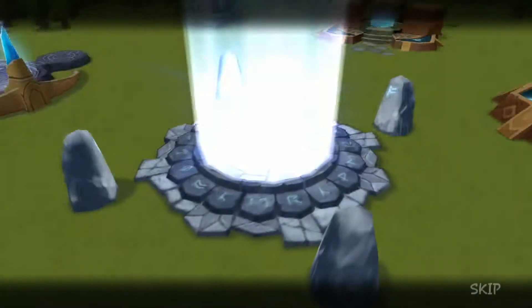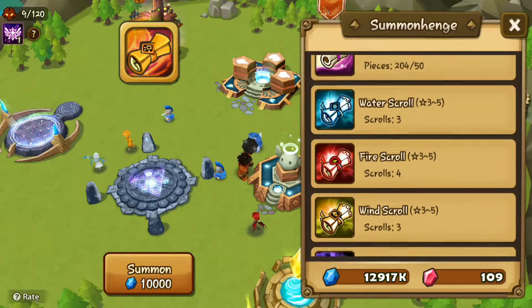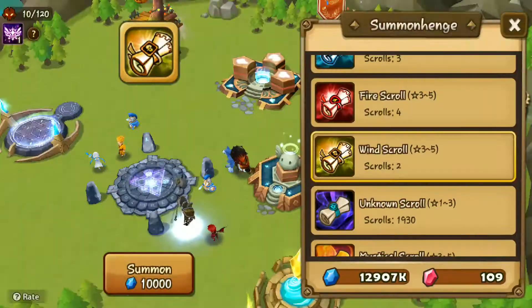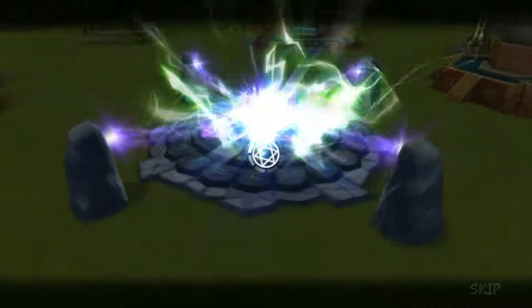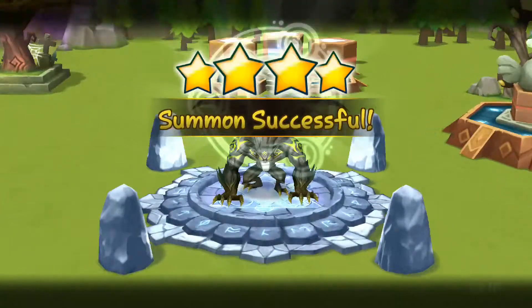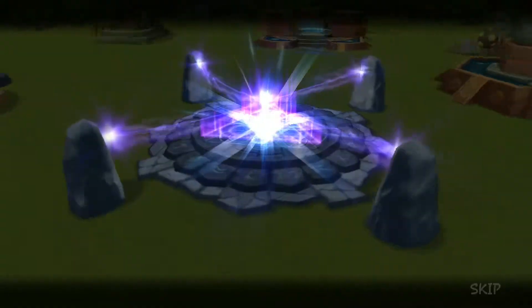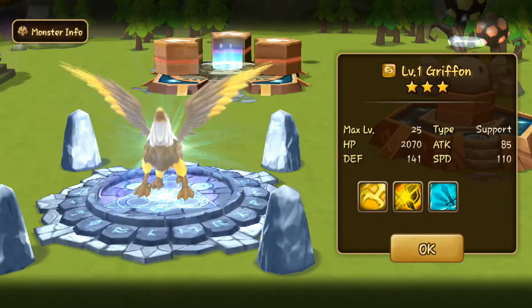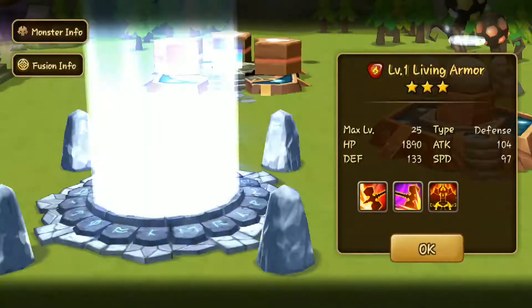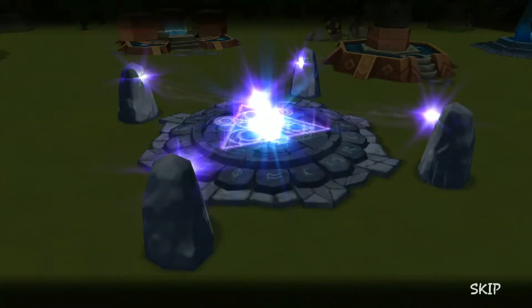Now let's go to the elemental scrolls first — wind scrolls, water scrolls, there are only three. Lightning from the wind scrolls. Oh, I saw wings, but it's just a gargoyle. I think the wind gargoyle is the better among the 3 basic element gargoyles. Haven't been using them a lot. I still feel like they need buffs — haven't found a good use for the gargoyles yet.